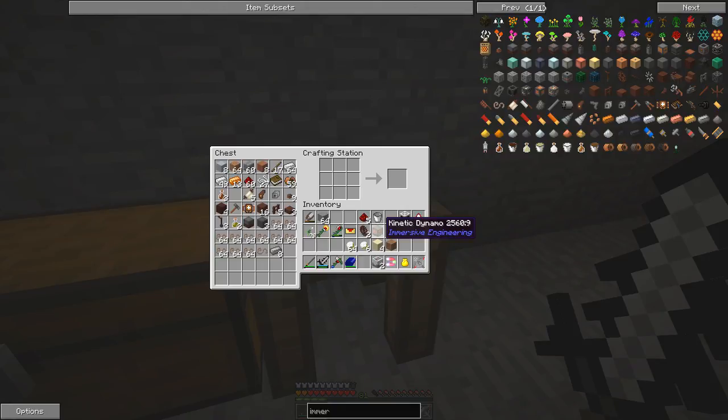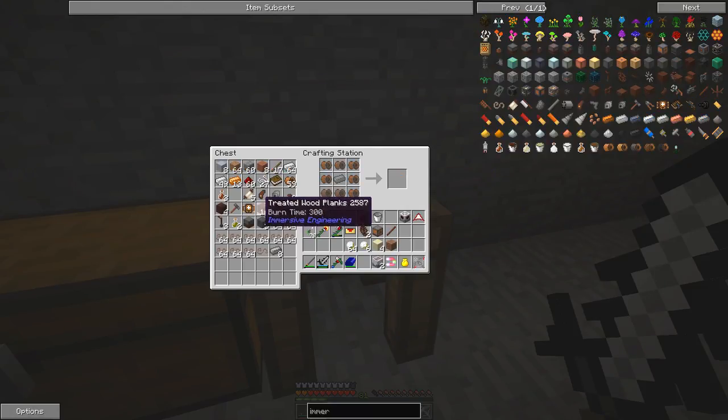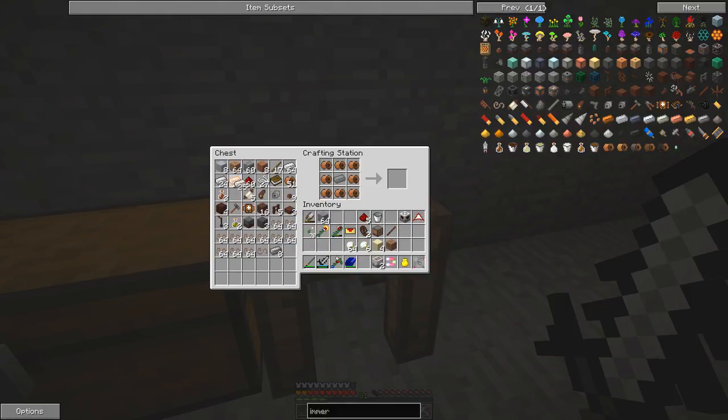We want two segments technically - one and then two wheels. What we also need is the kinetic dynamo, which is this device here. To make it you start off with one of these copper coils, which is just one stick surrounded by about four copper ingots, and that makes four of those. We need eight, so we need to double that, with one iron ingot in the middle. That produces the copper core.